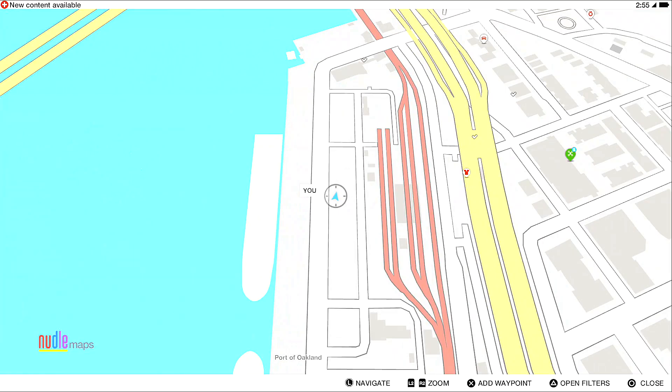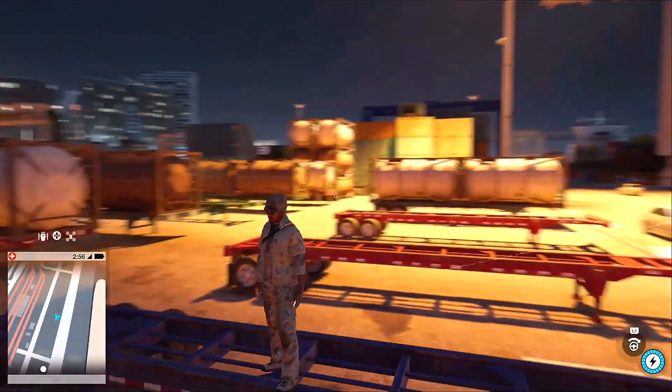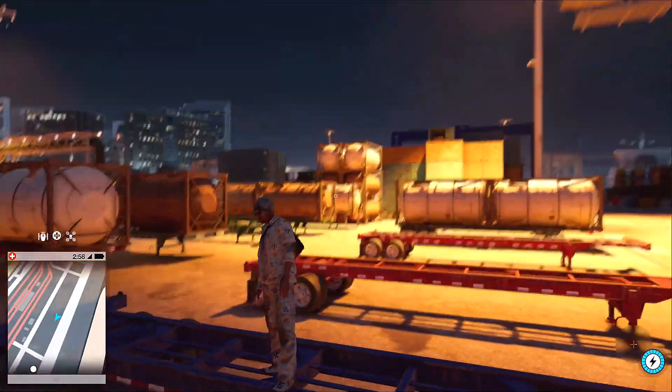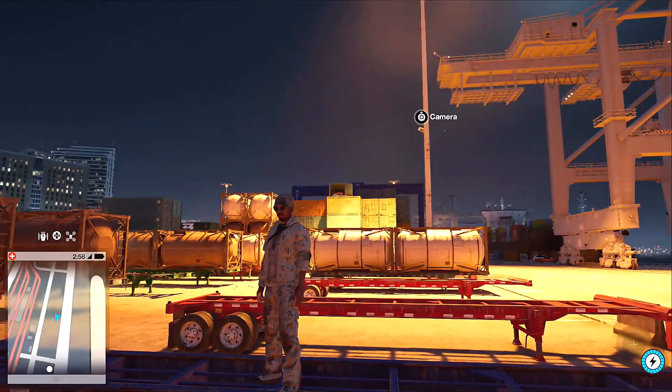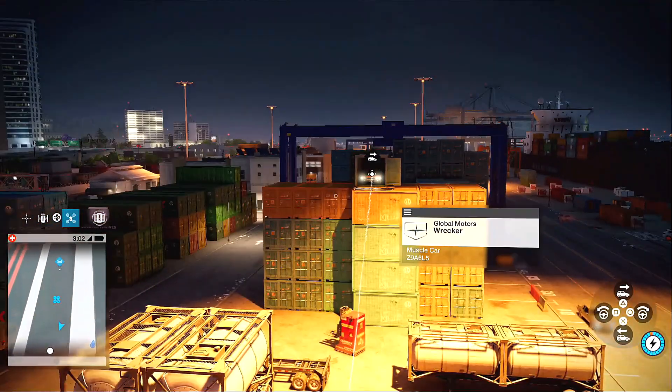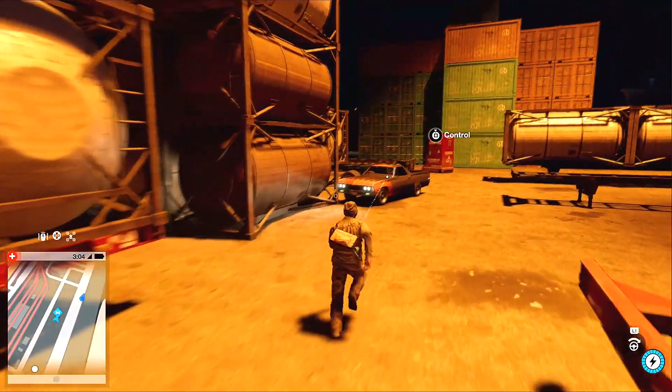Train yard in Oakland. When you get to that spot, you see all these cars, but you want to look up and see this car right there. You can either use that camera right there or this drone, and then just drive it out. And here's your next free vehicle.